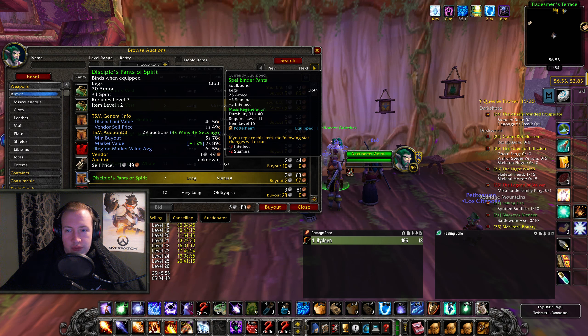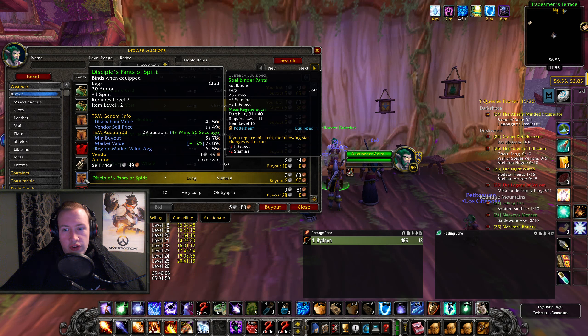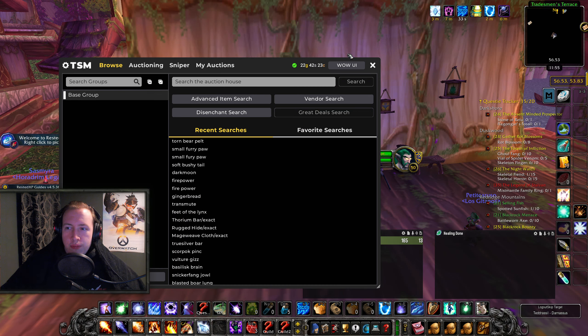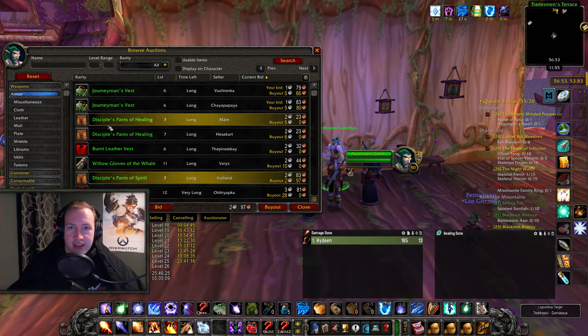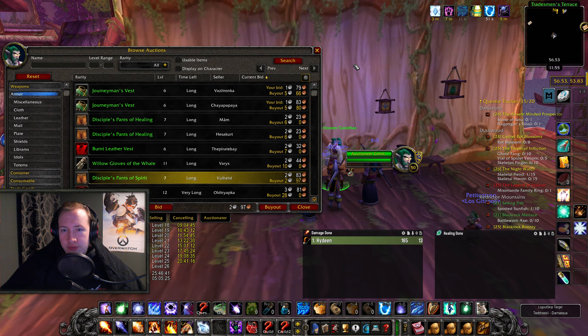You can also buy items out. Scrolling down to this one — 4.5 silver disenchant value, 2.97 silver buyout price, so I'm making straight up 1.5 silver profit. It's not much, but imagine you're brand new to the game and you buy 10 items like this — suddenly you have 15 silver. You can also set up a TSM operation for this, but for me I'm just doing it the old school way, scrolling through items, because TSM has burned me in the past where you scroll a little too fast and suddenly buy an item way overpriced.